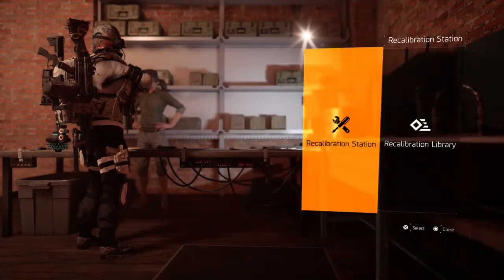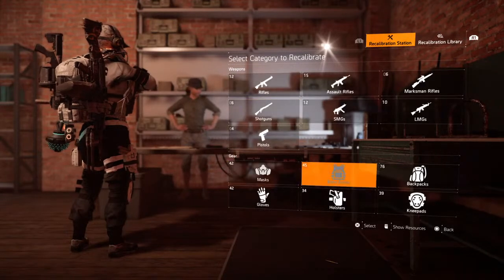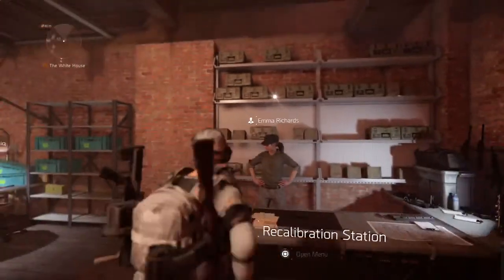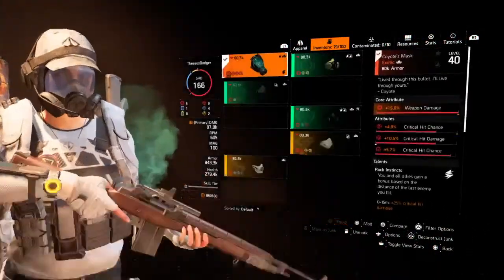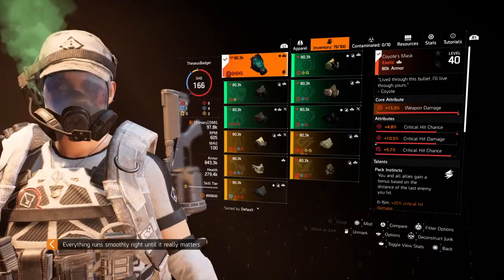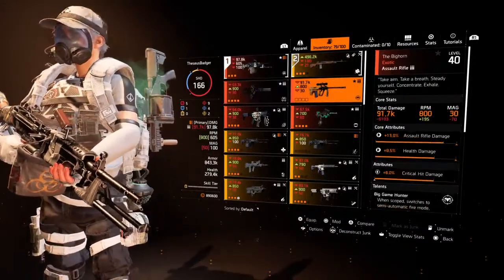That's how you use the stat library. Hopefully I didn't confuse you guys — I tried to dumb it down and explain it as clearly as possible so you know exactly how to build your build, recalibrate your pieces, and store talents. Exotics come as-is — just to let you guys know, you cannot touch exotics whatsoever. Hopefully you get god roll stats when you get those exotics, because they come as-is. Sometimes you'll get lucky and get a god roll exotic, and sometimes you won't.